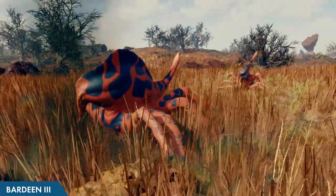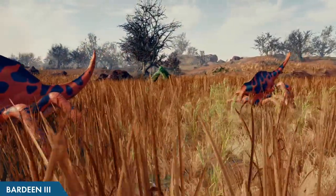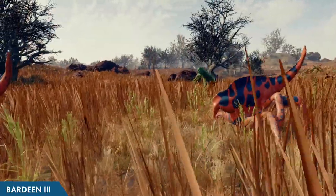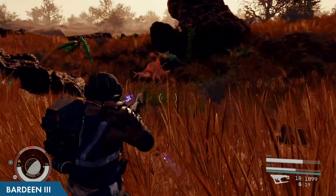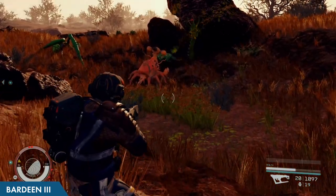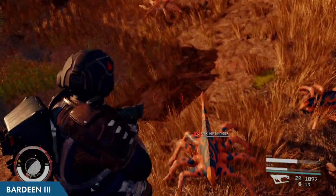The top dogs in this region are the pack horsemanders. These equus-like amphibians hit pretty hard and have a deadly toxic spit attack which they use to fight from a distance. These guys rarely lose fights to other species in this region and they can pack a mean punch on you as well. The primary resource dropped by these guys is polymer.